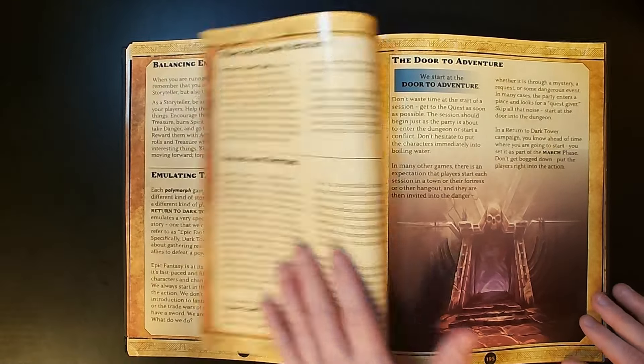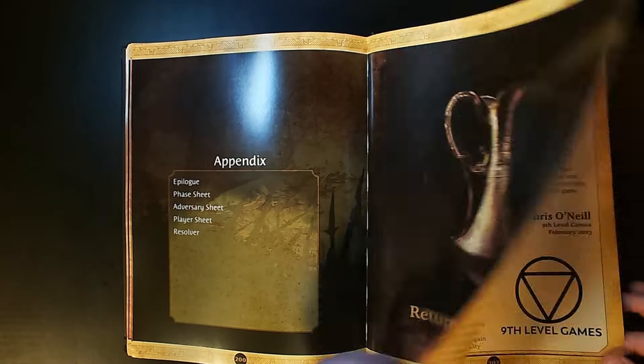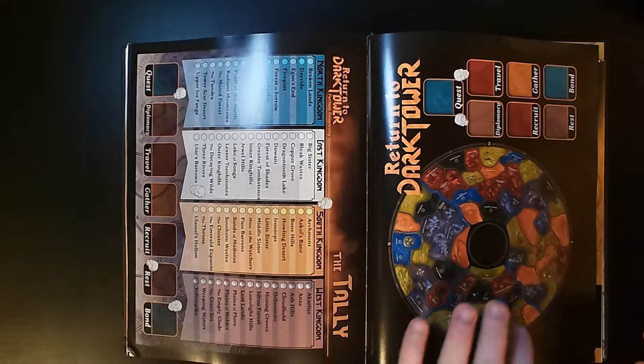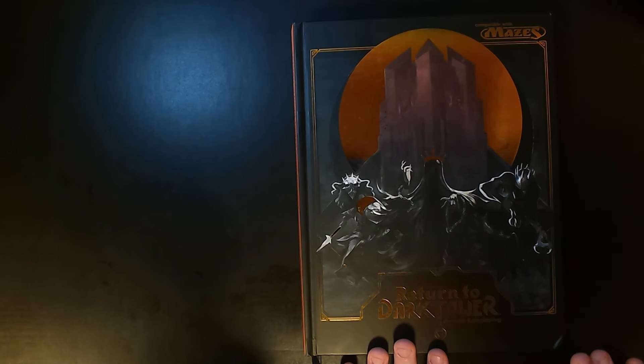The book ends with tips, safety tools, and an appendix — the Ode to Dark Tower, a love letter — along with your character sheets. That's Return to Dark Tower, a hidden gem of a TTRPG.